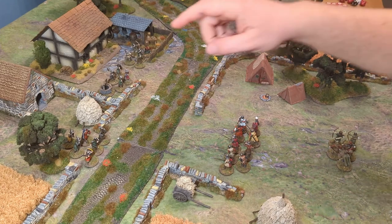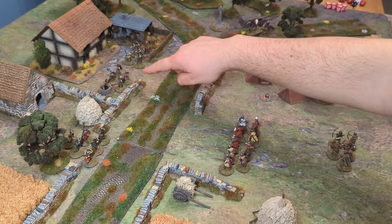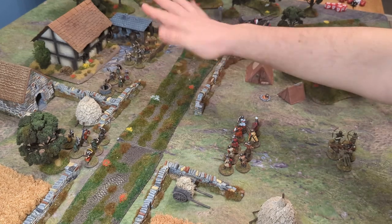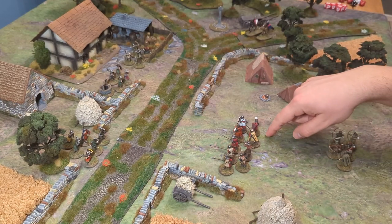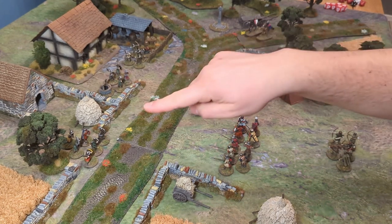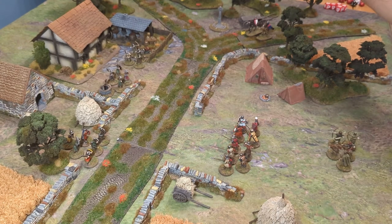On one side we've got a veteran sergeant leading a group of foot sergeants, some spearmen equipped with bills who also have shields — I don't think that would physically be possible to fight with both, but we'll go with it — and some bowmen. On the other side we've got a lord or baron with two command actions, some spearmen, a group of bows, and a couple of mounted sergeants at the back.